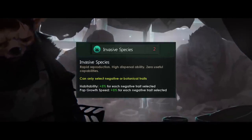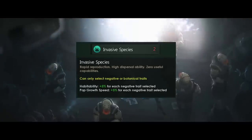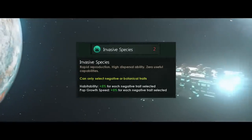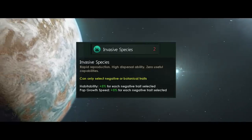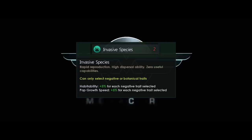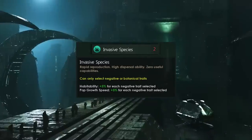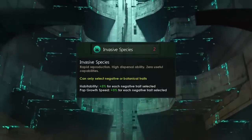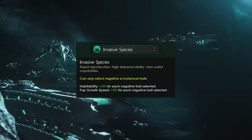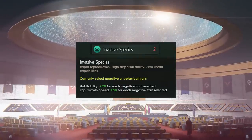It's got some very strange mechanics: rapid reproduction, high dispersal ability, zero useful capabilities. You can only select negative or botanical traits, meaning you can pair this with the budding trait. You will get 5% habitability and 5% pop growth speed for each negative trait you select. Since at the start of the game you can only get 5 traits, if you take 4 other negative traits and invasive species, you could have 20% habitability and 20% pop growth. With invasive species and budding you'd have 15% habitability, 15% pop growth, as well as 0.02 pop assembly per pop.